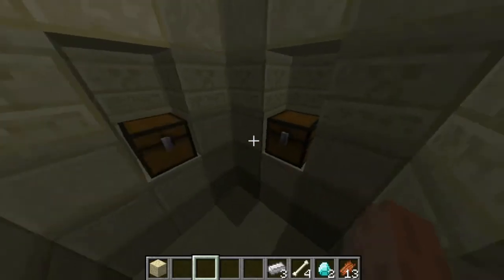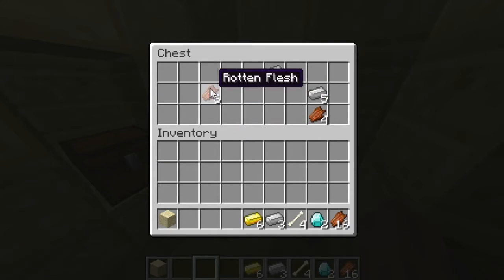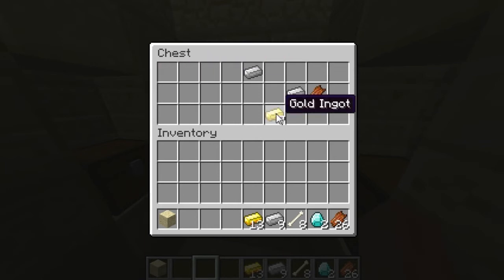As you can see the first chest has diamonds, six rotten flesh, seven rotten flesh, four bones, and three iron ingots. The second chest has gold ingots, rotten flesh, and more ingots. The other chest has four bones, gold ingots, more ingots, iron ingots, and more iron ingots with some rotten flesh.